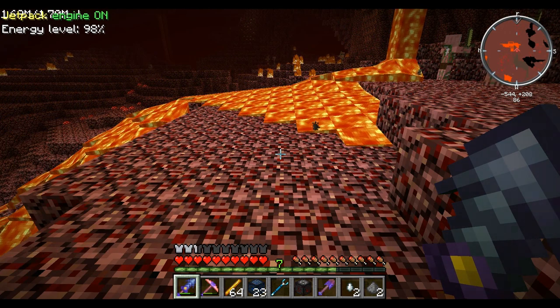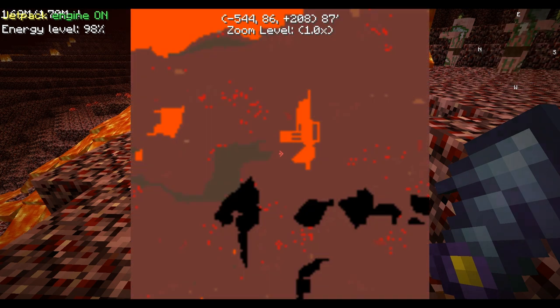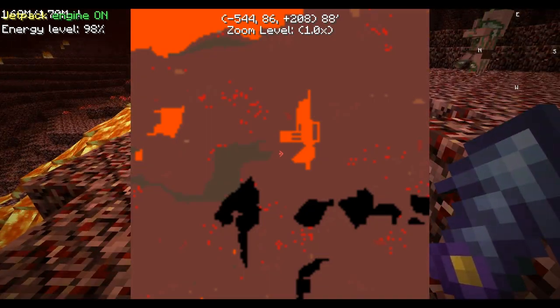I'm just collecting stuff up and I thought this is quite funny - if you look on my mini map, it looks like there's a gun on the floor! How bizarre is that?